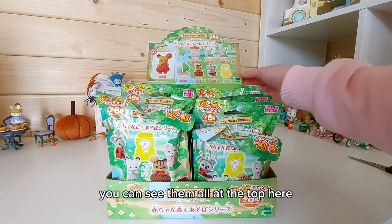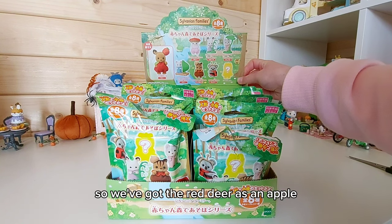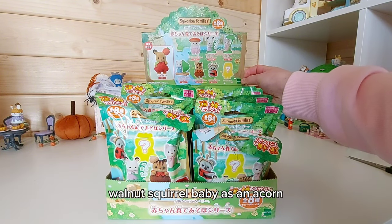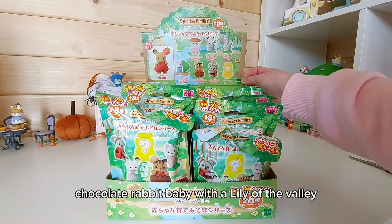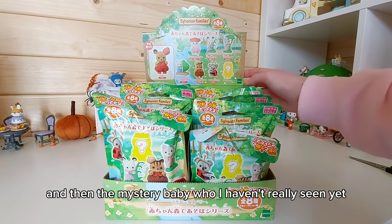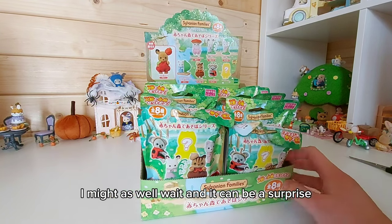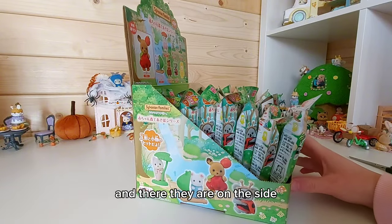There are eight to collect and you can see them all at the top here. We've got the red deer as an apple, marshmallow mouse baby on a raft, walnuts squirrel baby as an acorn, koala baby as a ladybird, silk cat baby as a mushroom, chocolate rabbit baby with a lily of the valley, and then husky baby with a leaf. And then the mystery baby who I haven't really seen yet - I saw it in a photo once but quickly scrolled away because I wanted it to be a surprise.